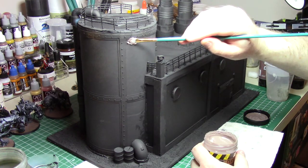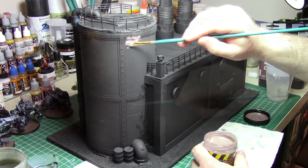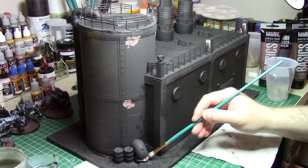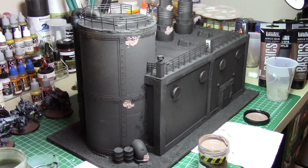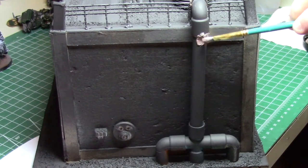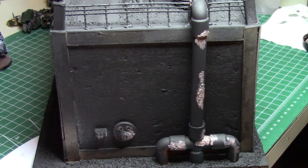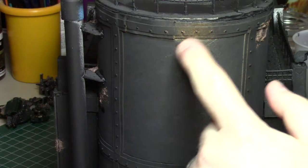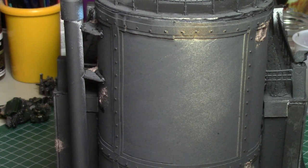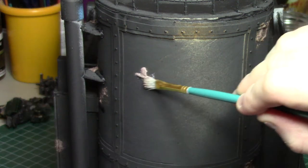The first thing I'm doing is getting some AK texture paste — this is corrosion texture — and I'm just dabbing that all over the refinery, anywhere that I think would benefit from some extra texture. This paste doesn't really work in a thin coat; you need to apply it pretty thickly in order to get the corrosion effect to build up correctly. Cardboard canisters like I've used for this storage tank have a nasty line on them where the cardboard meets, so we're going to be covering that up with a nice big blob of this texture paste. Texture paste covereth a multitude of sins.